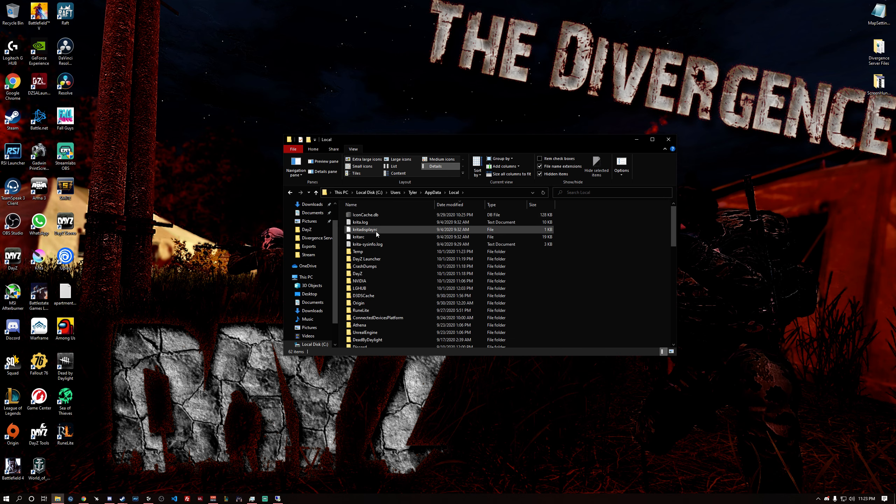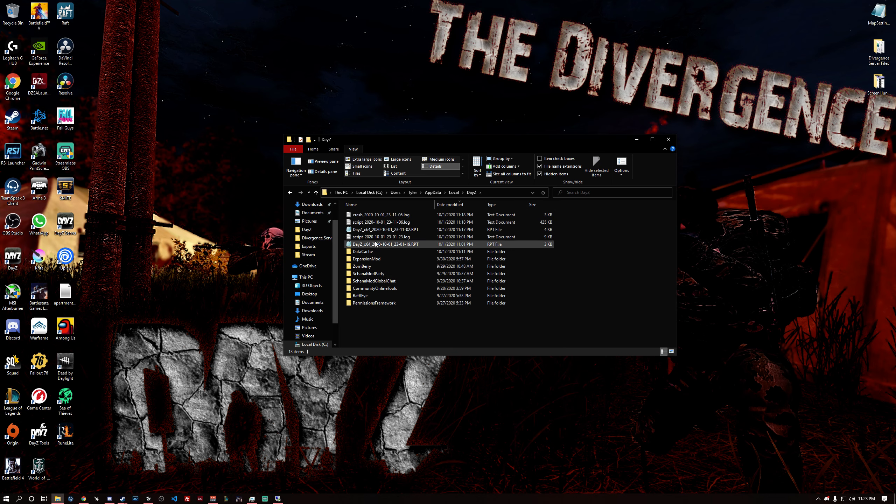Then you're going to double-click on Local, and you're going to see the DayZ folder. You'll see all of these files here. Delete these files — you don't need to delete the settings files, leave those alone. But you want to delete the log files: anything that says .rpt or .log, you want to delete those.